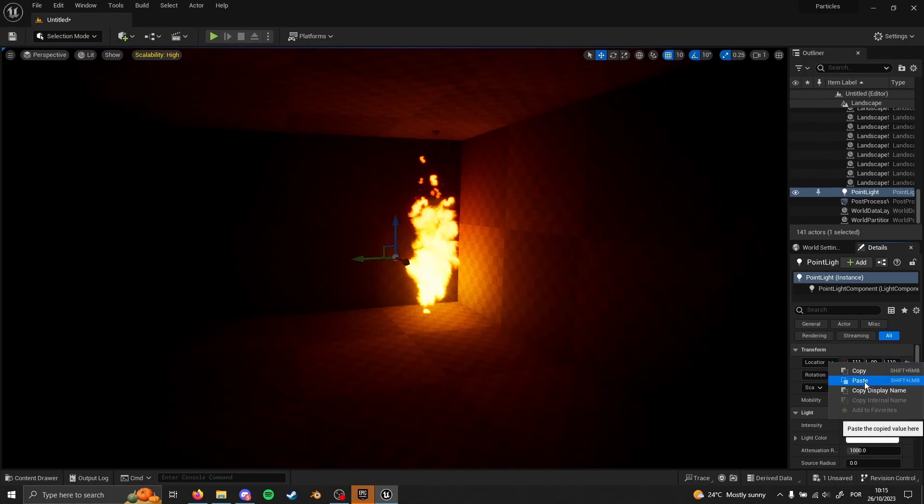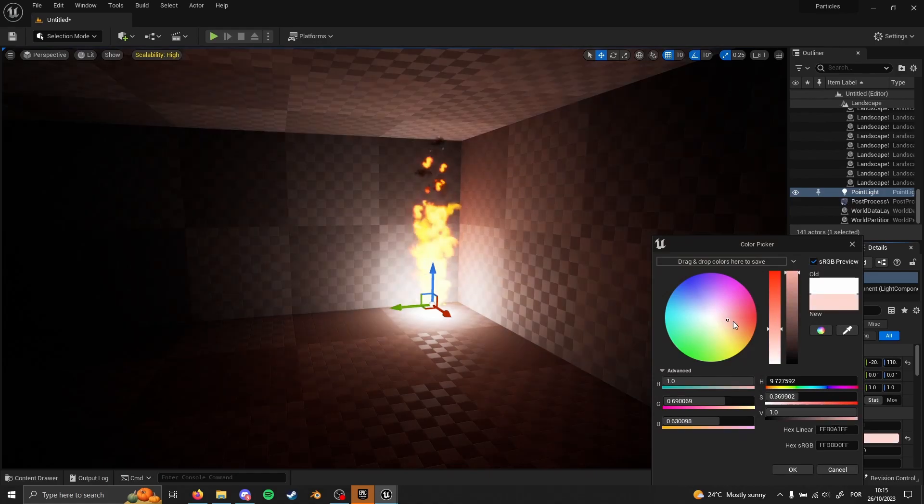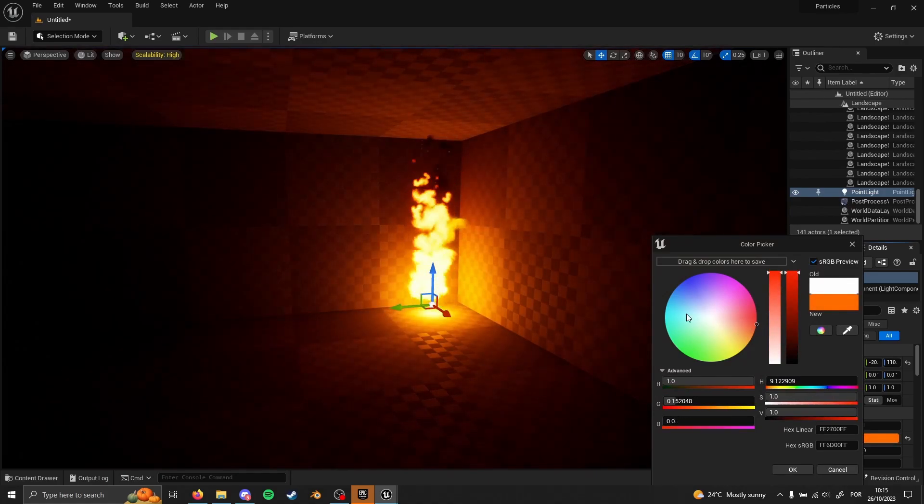Then we look again for the light, so the point light here, right click on the location and paste. Now we don't have the color that we would like to see because this is white, so let's make it look a little bit more like the fire. Let's change the color from here to something like that — that should do it.